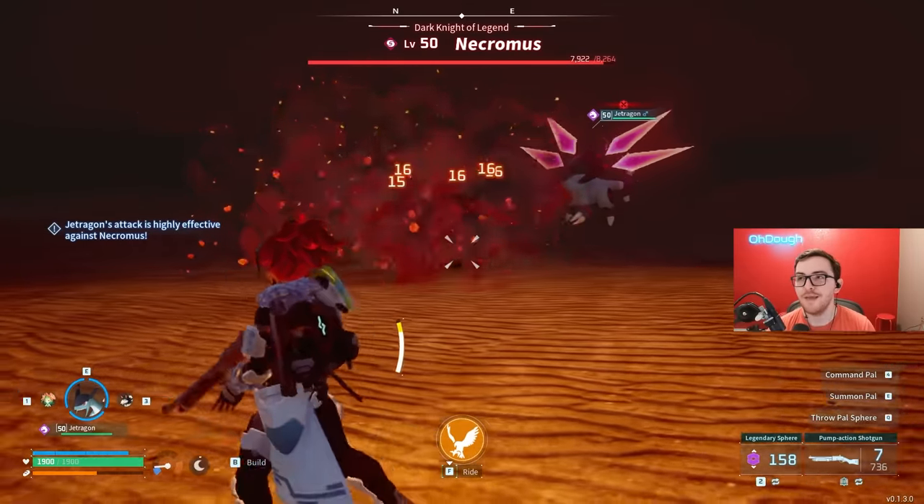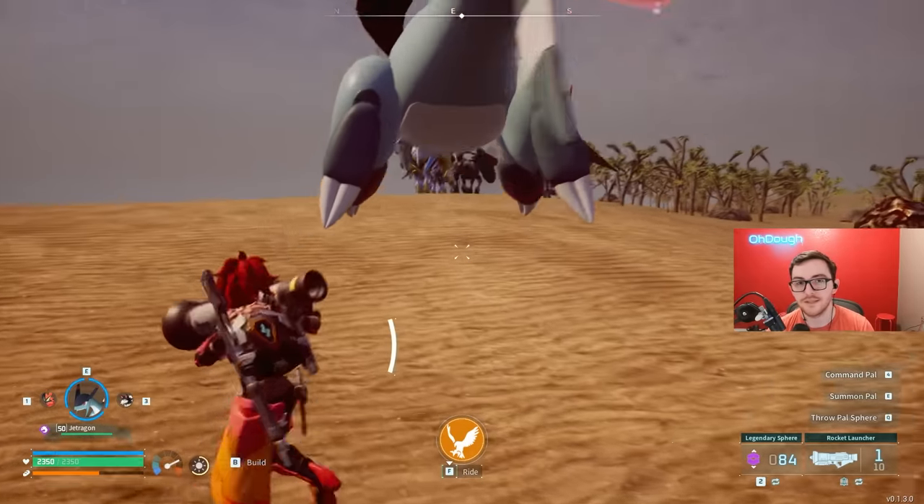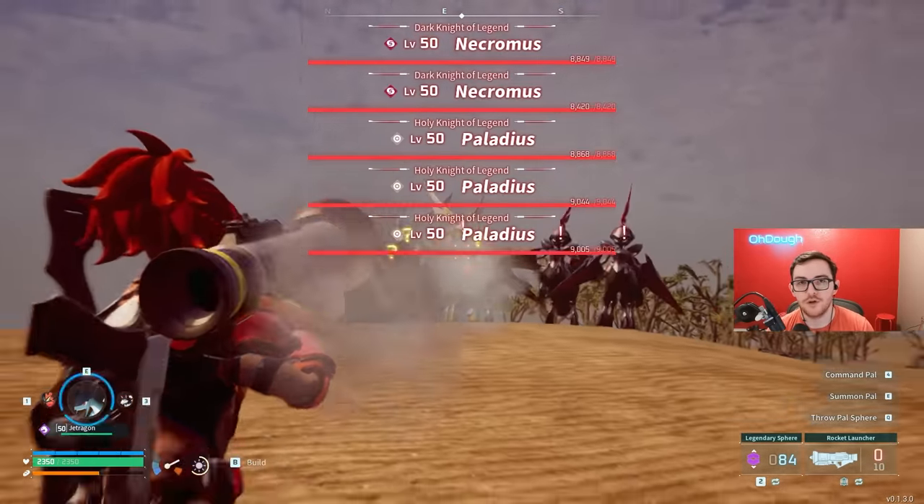During the daytime they'll both fight you. If you have the increased Pal spawn rate on, you'll be fighting six world bosses at the exact same time — so good luck with that.